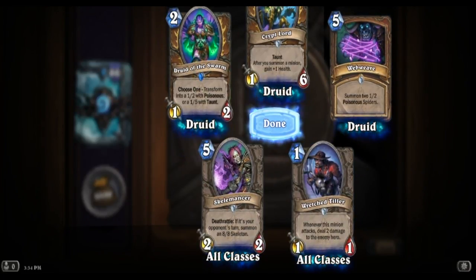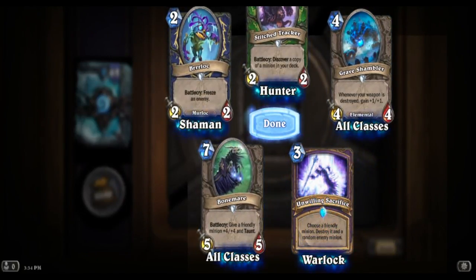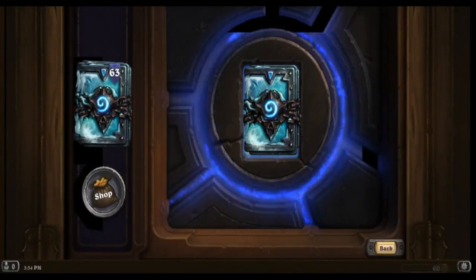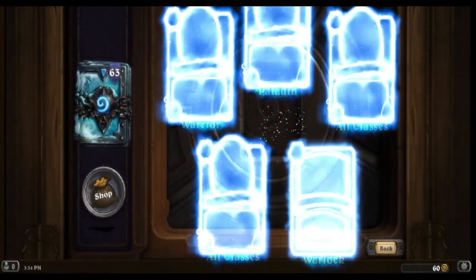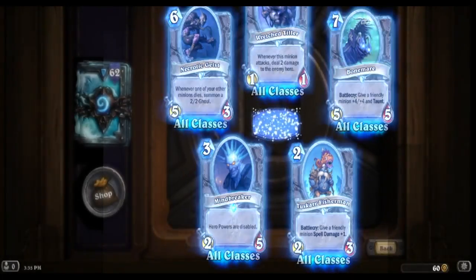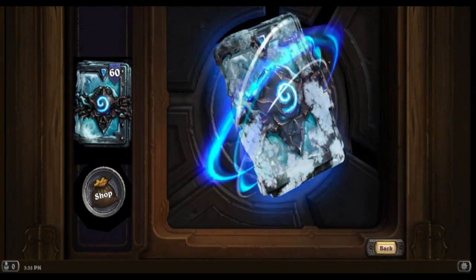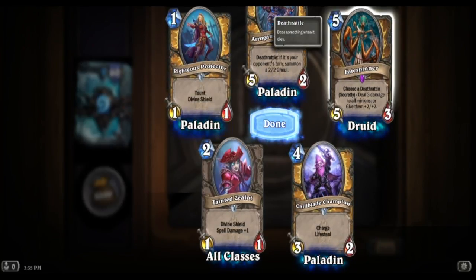Druid of the Swarm again. Skelemancer - I like that guy. Another Warrior card. The legendaries seem to have slowed down. We should be due for another one here fairly soon. We're getting that Exploding Bloatbat a ton. There we go - Fate Spinner! That's pretty intense.